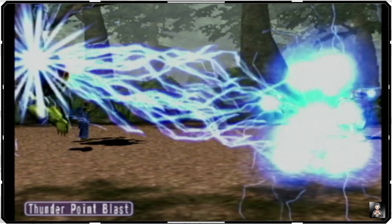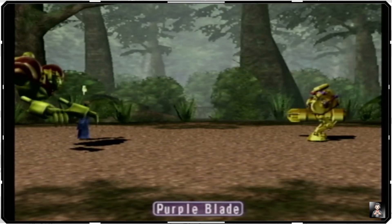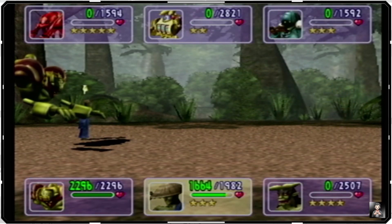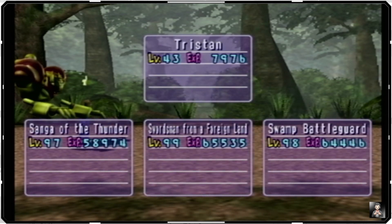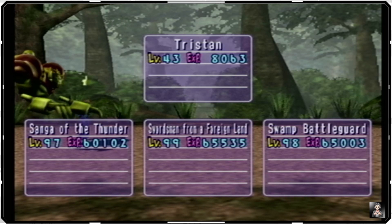So we'll get Thunderpoint Blast here and then finish it off with the Purple Blade. More than likely we'll have to retreat Tristan — we want to heal his stuff back up. Definitely so, because swamp battle guard is going to need to be involved in some more battles if we want to get him leveled up.